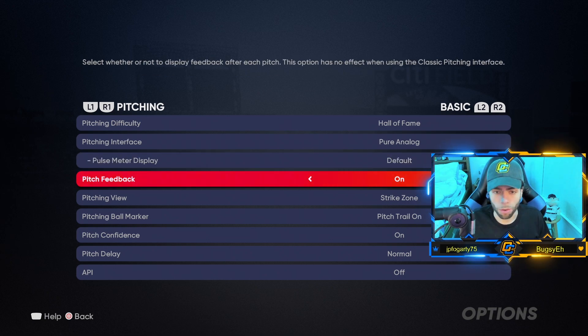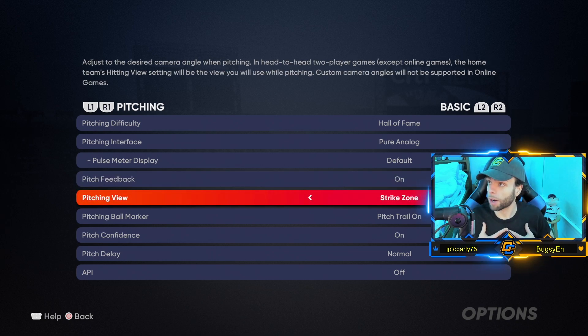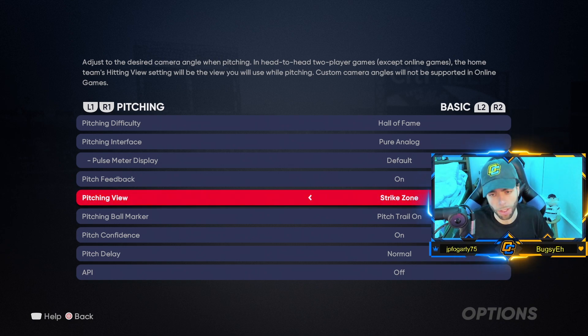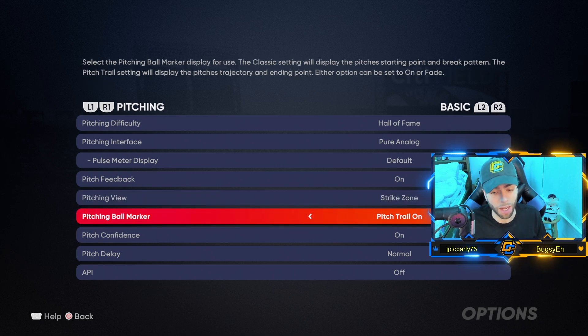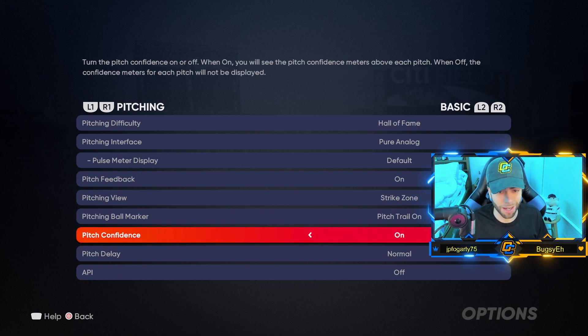Feedback is on — I want to know the feedback; it displays the result of each pitch and shows you strike zone stuff. Pitching view: I pitch on Strike Zone, same angle I hit at. It gives me the perspective of a hitter so I know what to expect, what I should throw in the situation, and what would be nasty. It's a lot better this year too — pitches look a little more realistic. Pitch trail: on. This is the ball marker — it shows you the break of the pitch and its trajectory, which I think is the most helpful.